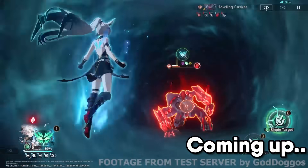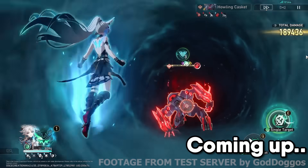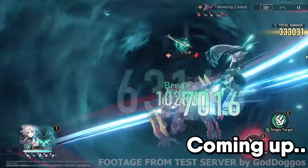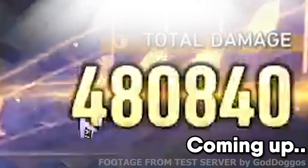How much damage am I doing? This should be the highest amount possible. Let's just go for the E, 1, 2, 3 — 200k already, and you're already almost broken. Let's just go for the E again, and we'll end it with 2 Qs. This should be the highest amount, and 480,000.